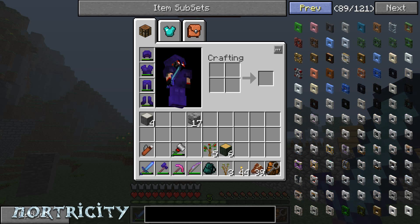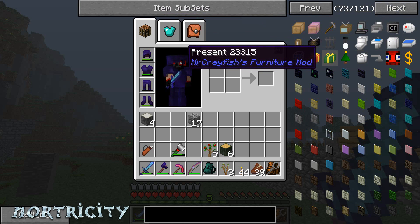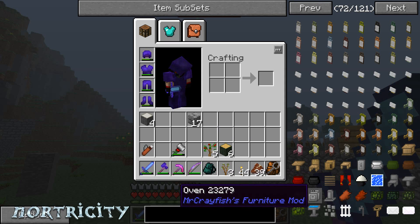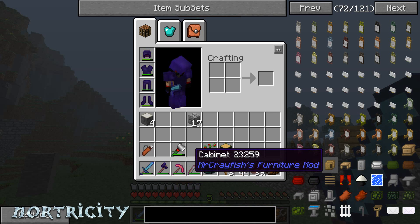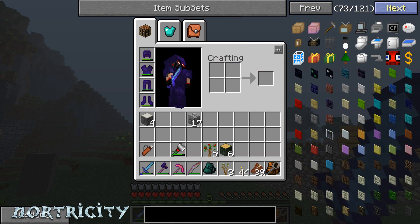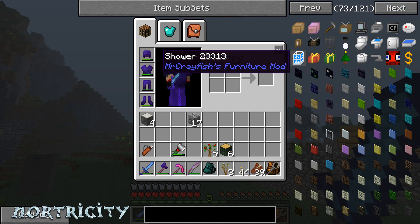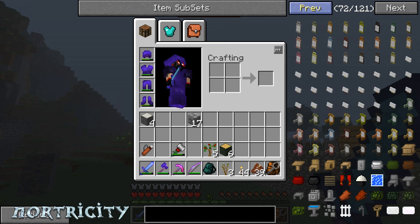I know I'm standing out in the middle of the open and it's getting dark. And this is Mr. Crayfish's — I thought about throwing Mr. Crayfish's out. I don't use anything much from it. I mean the stove was okay, but I don't really use anything else. The cabinets are nice, the bedside cabinet is nice, but I can just use a chest. The computer block is nice to go ahead and get extra stuff. Well, maybe I'll keep it in.